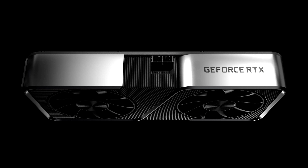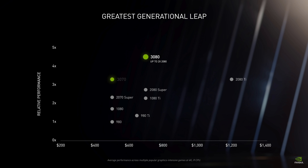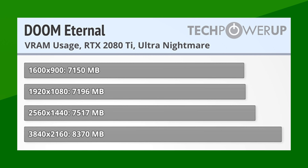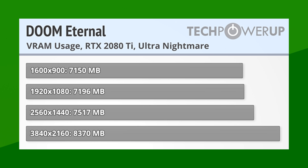NVIDIA says the 3070 is the same or better than the RTX 2080 Ti, but that card has more VRAM, which means it will handle VRAM-hungry games better than the 3070. Maybe that's why NVIDIA decided to stick to the RTX 3080 for the Doom Eternal demo. On top of that, features like DLSS and ray tracing use more VRAM — DLSS especially — so future games supporting these features might be too much for a 3070. The push to higher resolution monitors is not going to end anytime soon.